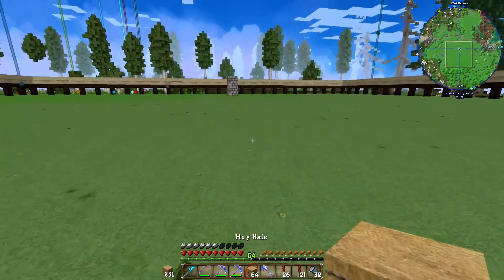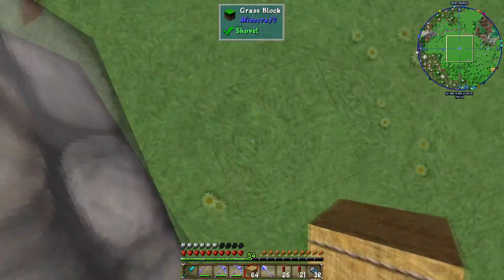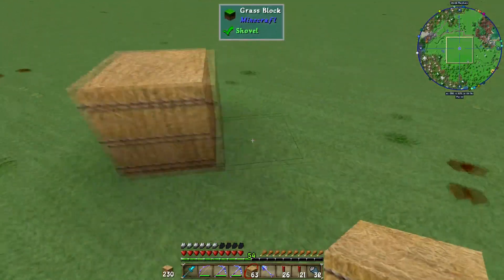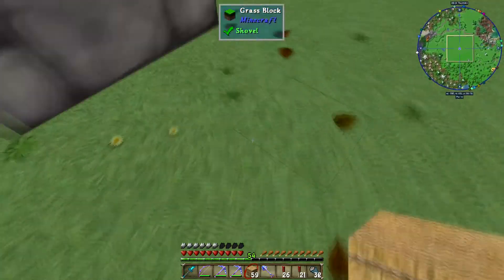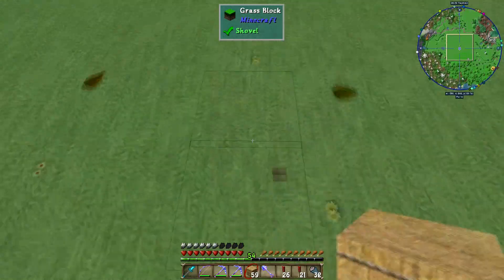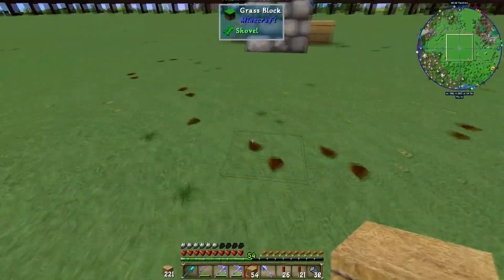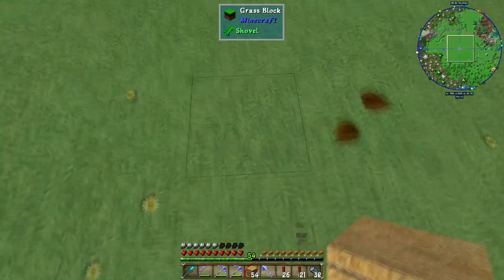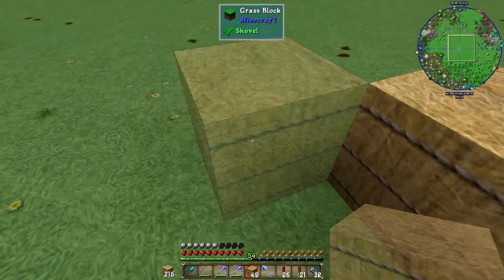It's the fall season, Halloween is right around the corner. Every time growing up, whenever I went to a haunted house, that haunted house was usually on an apple orchard or something. And that apple orchard just about always had a corn maze. That's right — we're out here and we're going to be building a corn maze for everybody on the server to enjoy.